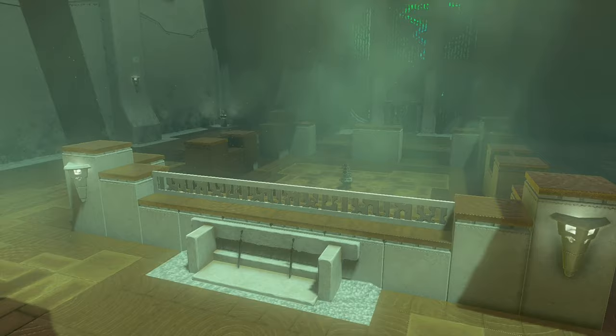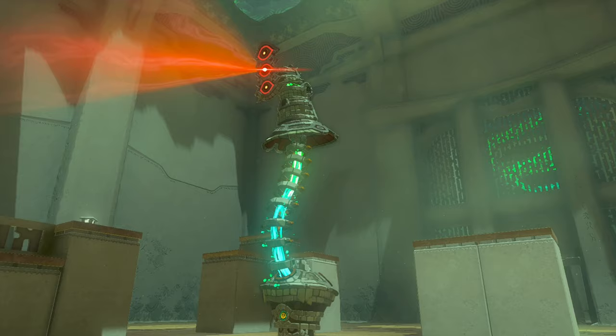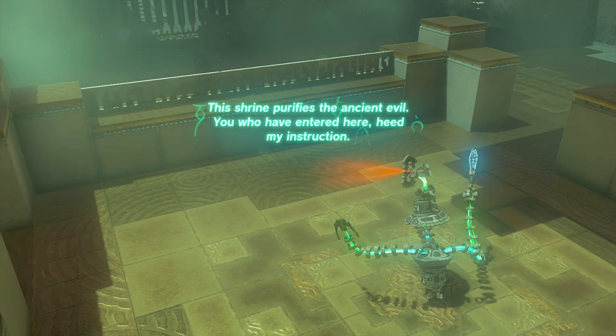This is actually a really easy and short shrine. What you're gonna have to do is just do sneak attacks on this guy right here. You just do two of them. All you have to do is crouch, get behind him, and smack him.